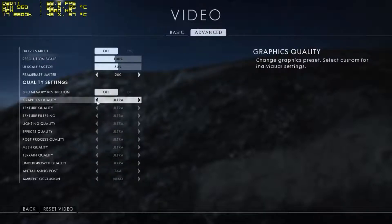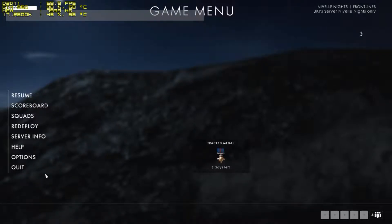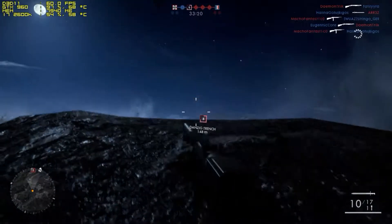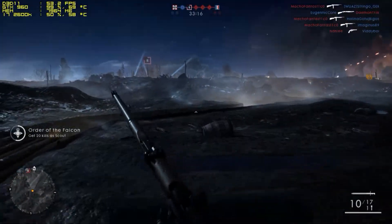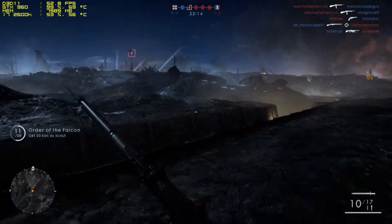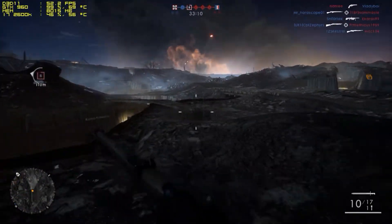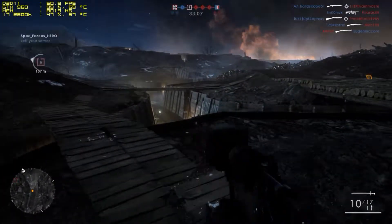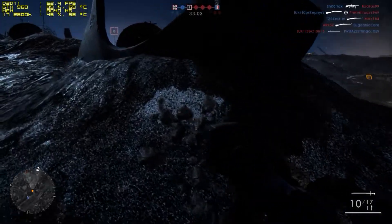I'm going to change that from custom and we're going to dive straight in with ultra and see how well our machine performs. As you can see right now there's not actually been that much of a decrease in frames per second — we're still getting a nice 52 frames per second. It's definitely not getting below 50 frames per second, which is what we'd like to see — that's nice.